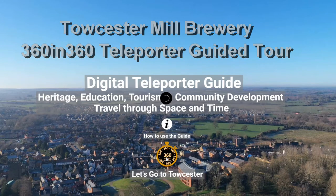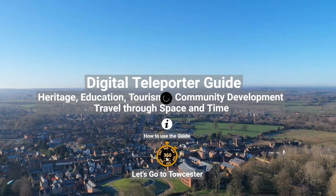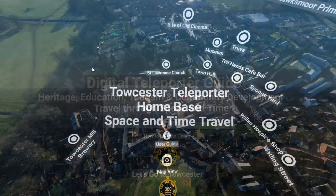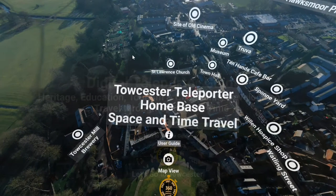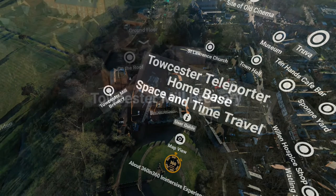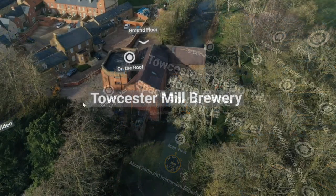This is a five minute guide on the use of the Toaster Teleporter to access the Toaster Mill Brewery. Begin by clicking on the logo to enter the Toaster Teleporter home base, then click on the Toaster Mill Brewery icon.